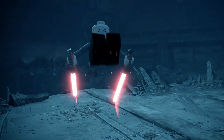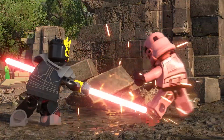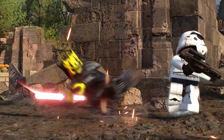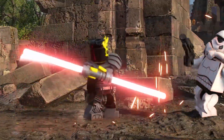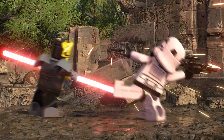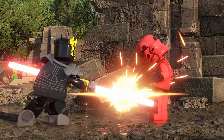Moving on to another dark side user and it's Savage Opress. What's great about this character is that they didn't actually reuse the Force Awakens DLC assets or the minifig that LEGO produced. It actually has leg and feet printing with some extra detail on the torso print as well.